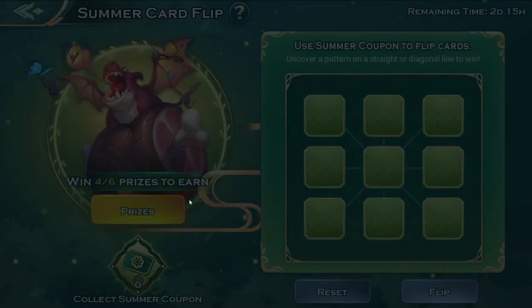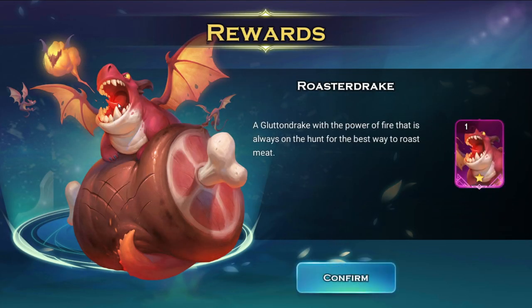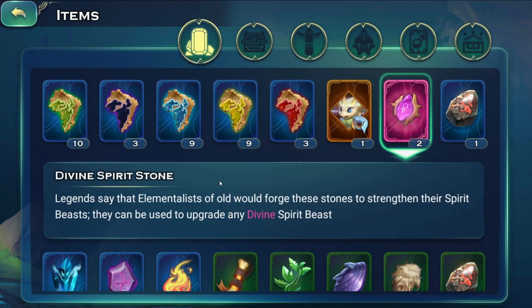The coupons we get are used in this event to get prizes, but the main prize after playing it six times is a special pet. This can be both good and bad. It's good because you don't require spending a lot of money to acquire the pet. However, you cannot upgrade the pet easily — you require divine spirit stones, about a hundred of them. You can acquire some from Blooms of the Rebirth, but only around 10 or fewer per month.